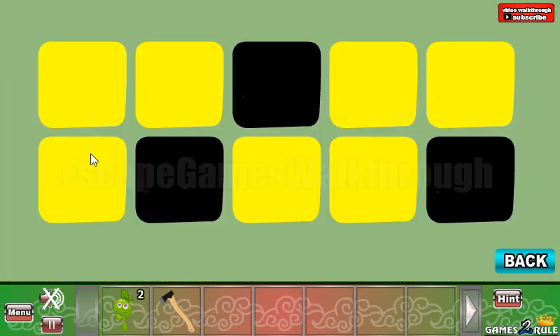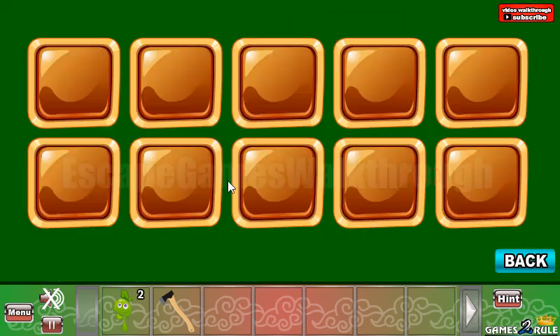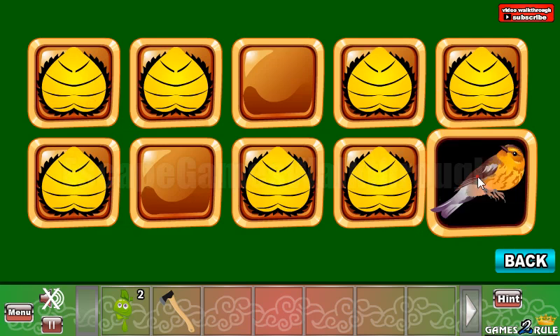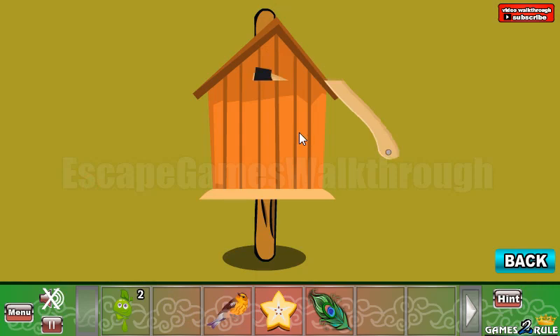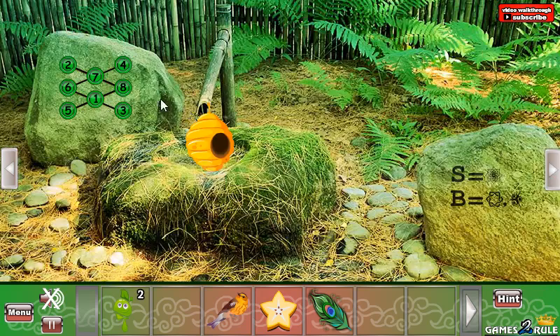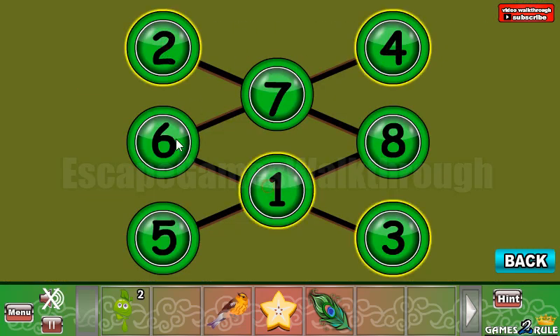Here's a hint of highlighted cells, and this is to be used here. We've got a bird. Now let's go back a bit — take the star feather and we can use an X on this birdhouse. Here the hint shows: two, four, three, one, six. We need to select these numbers here: two, four, three, one, six.